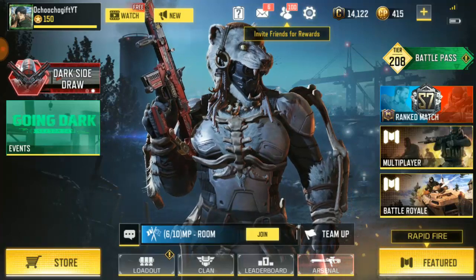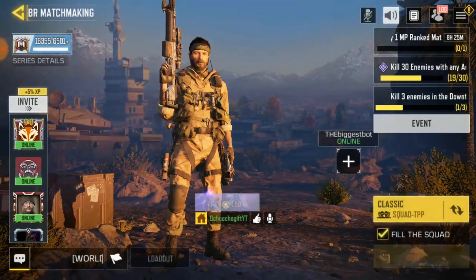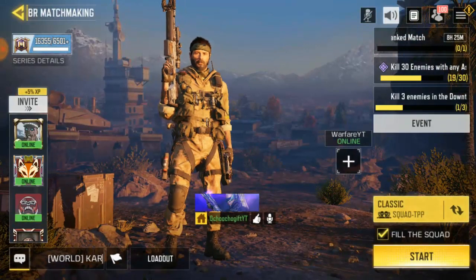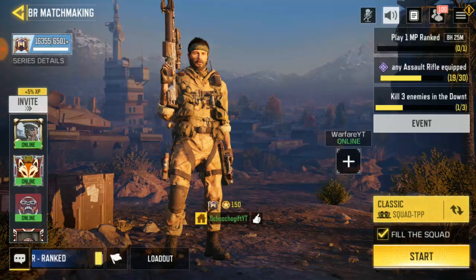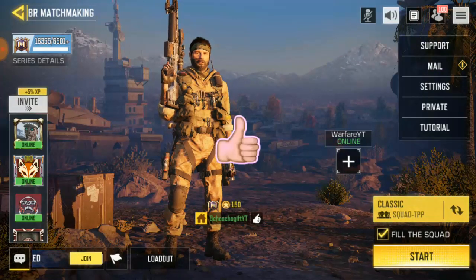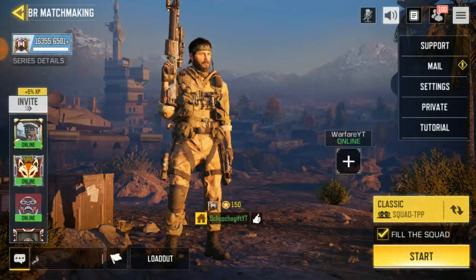When you want to play a private match, go ahead and click on Battle. Once you're in Battle, click on the three-icon menu in the top right-hand corner of your screen. From there you'll see options like Support, Main, and Settings — but go ahead and click on Private.